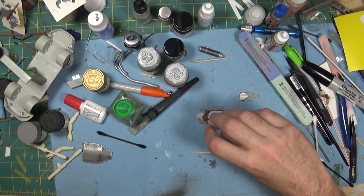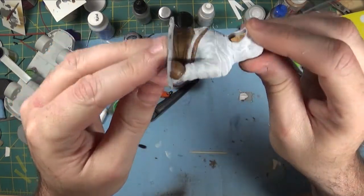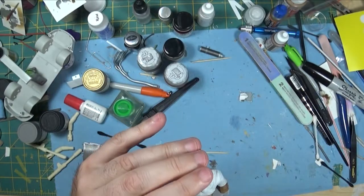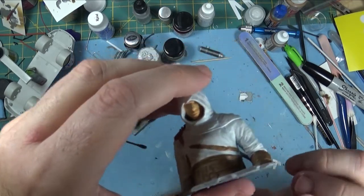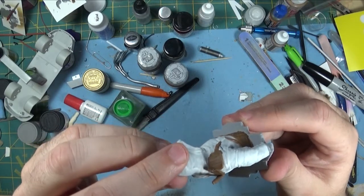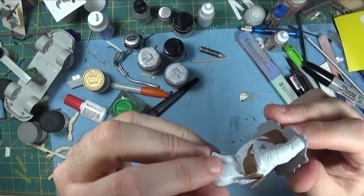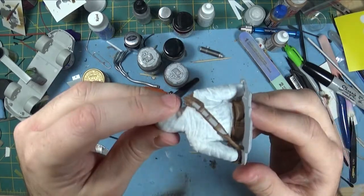I didn't get any building done at all, but the only thing I got done was a bit more color blocked in on this Altair bust. These are only blocked in colors — there's no detail or anything here yet. This is just basically putting down the base colors, and the only base colors I have down yet are the flesh, the white, and the brown leather. I don't have any of the steel or the reds or anything down yet.